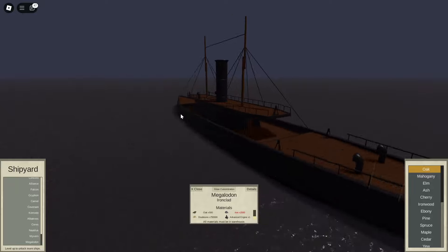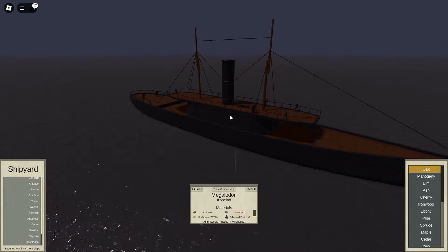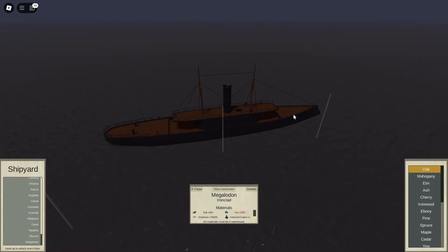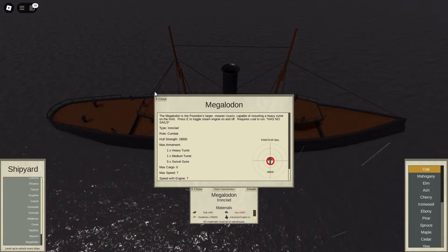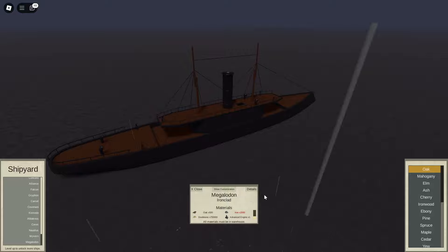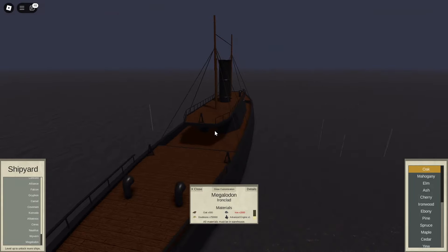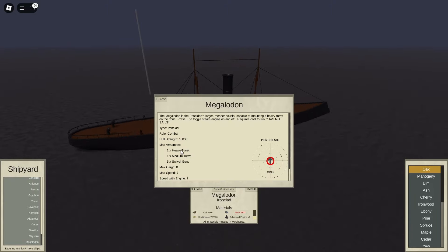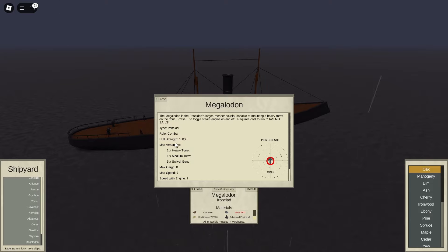This ship right here — this beautiful... I'll say it looks pretty good, to be honest. Inside we have the engine and the helm. I would assume that at the bow you get a heavy turret, and then you get a medium turret — or it might be the other way around considering the bow's a bit thinner. But either way, you get five swivel guns, which is pretty good for a clad to stop borders. But the armament is pretty poor, and 18,000 health is also really poor for an iron clad.